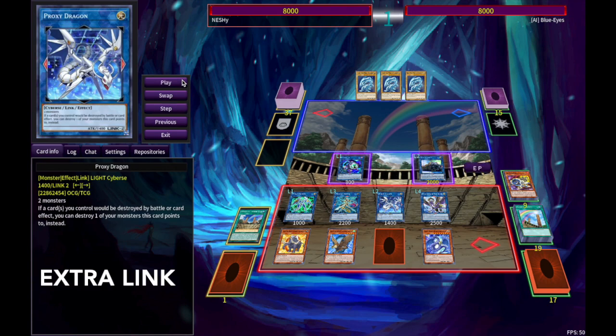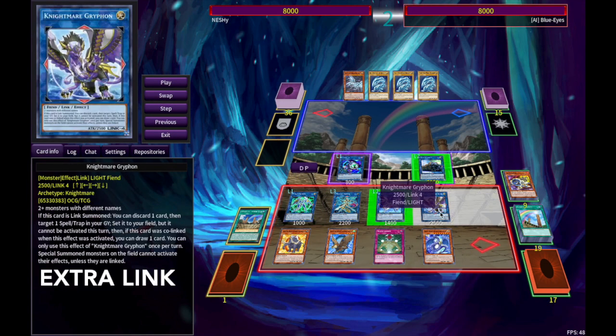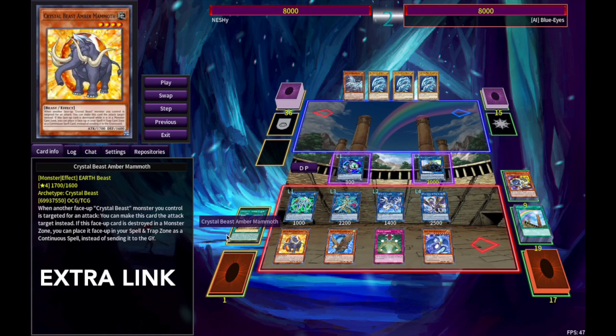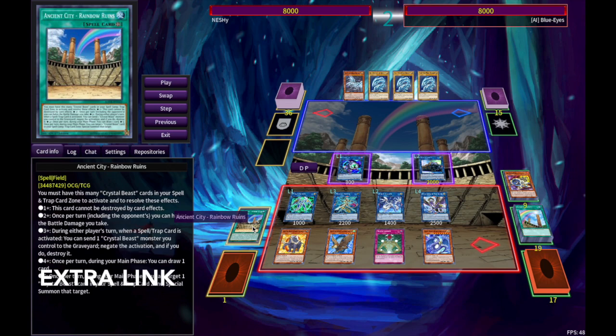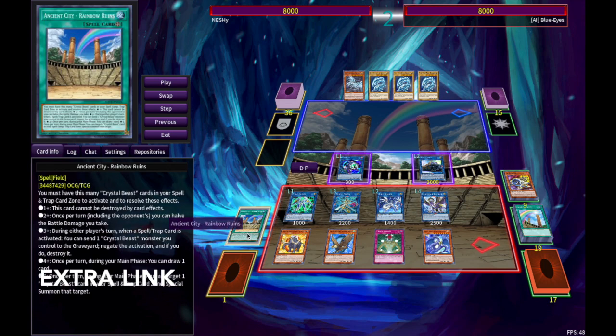And with that, we have one of the craziest boards for Crystal Beasts — just off of three cards. Not really an extender. Rainbow Ruins acts as a pretty awesome extender for Crystal Beasts. Unfortunately, we don't have a way to search it — it's not a crystal card, which is really lame. So you can't search it off of Rainbow Bridge. The only way you could really search it is off of generic field-searching cards like Terraforming or Metaverse.